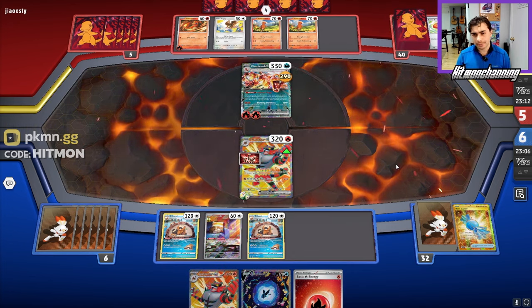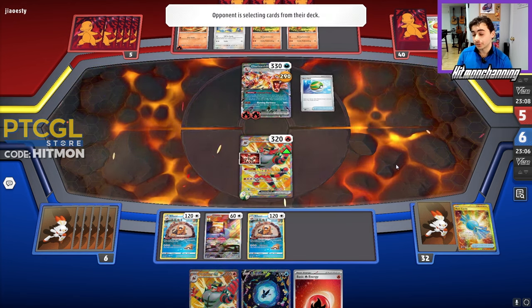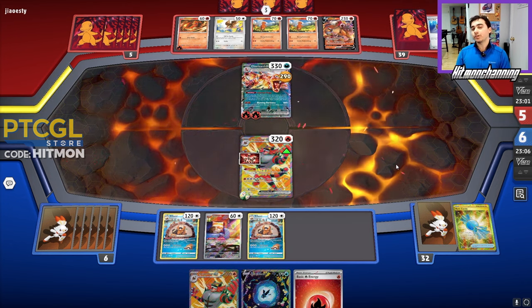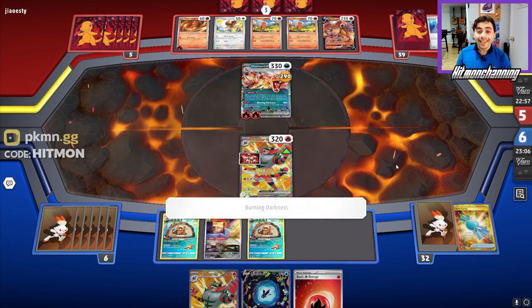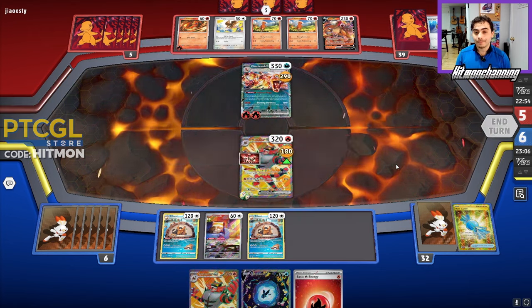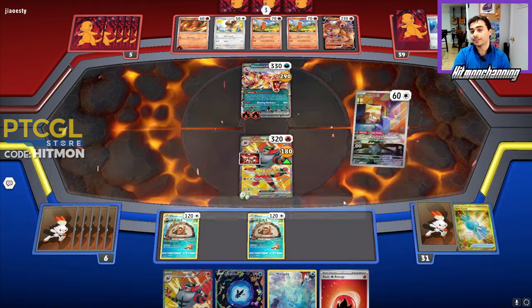They're just getting one more Charmander out. A Nest Ball is probably coming down to grab a Rotom for Forest Seal Stone. NTV as a Forest Seal Stone user is very good for us because we can just knock it out with our Incineroar — it can't knock us out. They're going to Burning Darkness and hit into the benched Incineroar, which is concerning. We'll start off with the Nest Stash.